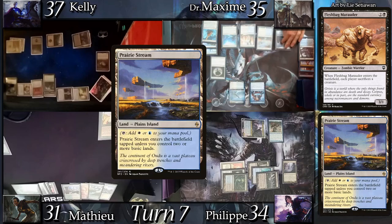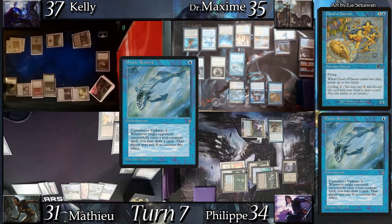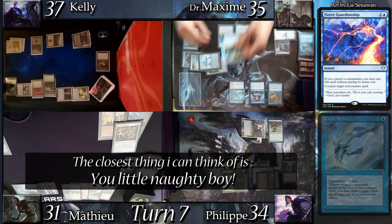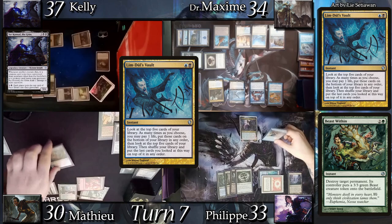Dr. Max land drops Prairie Stream and casts Cloud of Fairies — untapping the lands he just used — then casts Mystic Remora. I've been holding Fierce Guardianship for a problematic card and decide this is the right target. Max is currently out of cards in hand and I plan on casting Lim-Dûl's Vault next turn, possibly with the counterspell to protect it. I decide to counter the fish. Max recasts Brago and passes. At my upkeep I cast Lim-Dûl's Vault. Mathieu reacts by casting Beast Within to destroy my second Eureka.